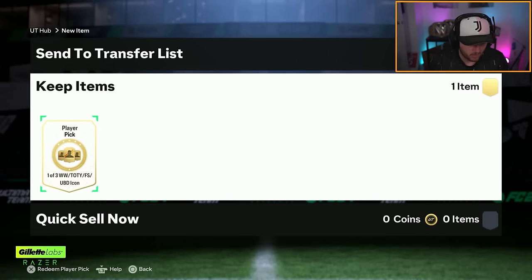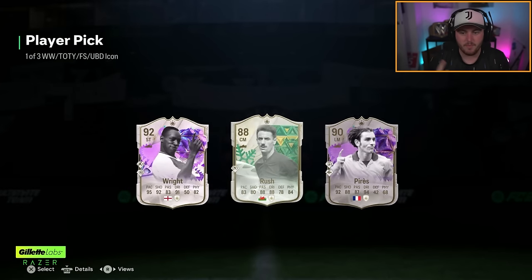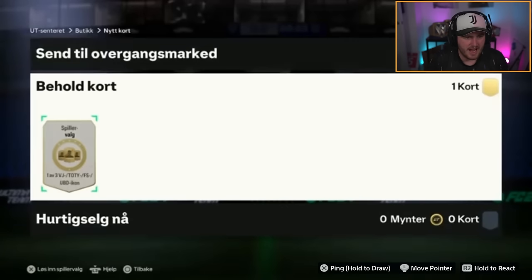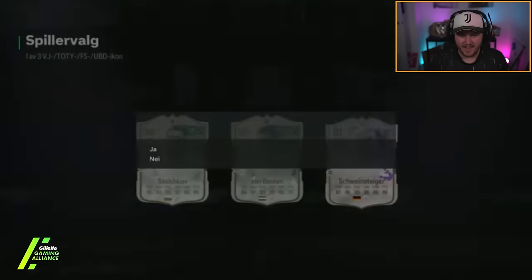Here we go — team of the year icon, please EA. Something good. Here we go... never mind. Well, Ian Wright and Perez are both holding their finger up like that — that's kind of weird. All right, we go again. One of three: team of the year FS or UBD icon. UBD icon... Schweinsteiger again.